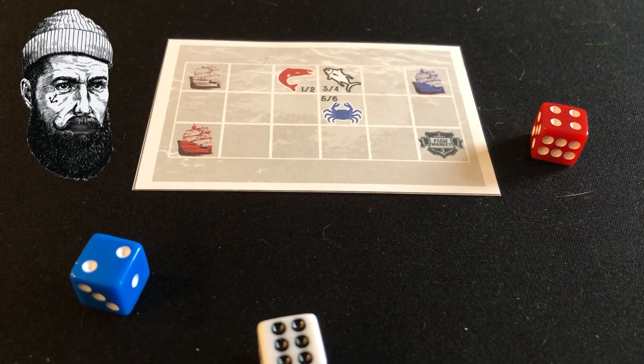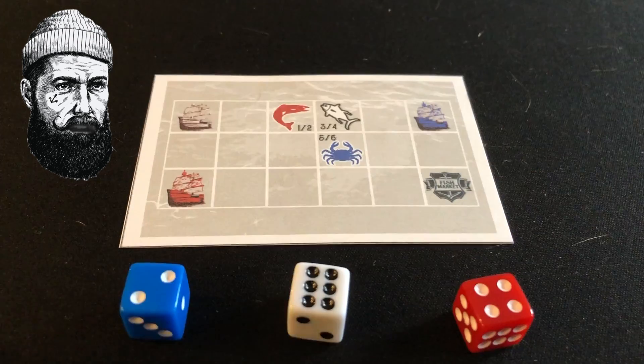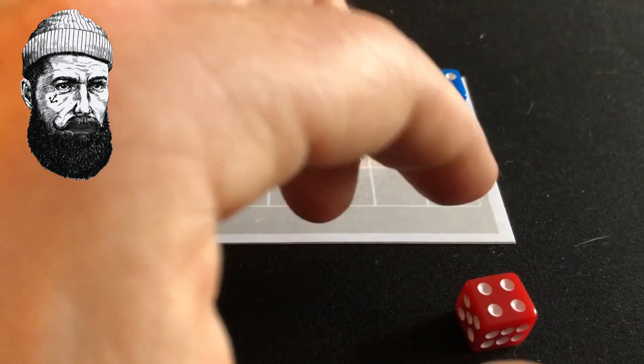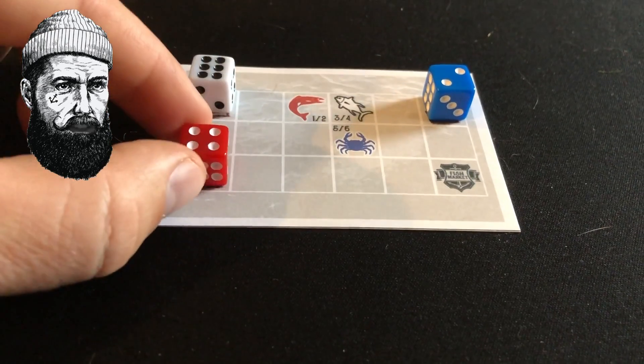Each player then rolls three dice representing specific fishing boats. Blue dice are crab boats. White dice are cod boats. Red dice are salmon boats.